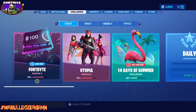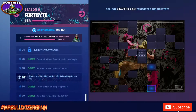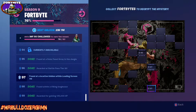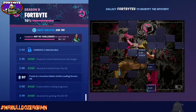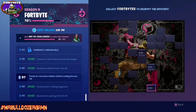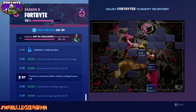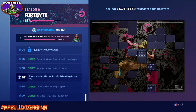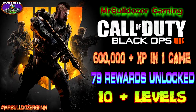Hello everybody, this is the Bulldozer. Thank you for giving me your time and watching another one of my videos. Here we go with another chip for June 30th — we had two chips today, chips number 67 and chip number 97. This video is covering chip number 97, and it can be found at a location hidden within loading screen number eight.